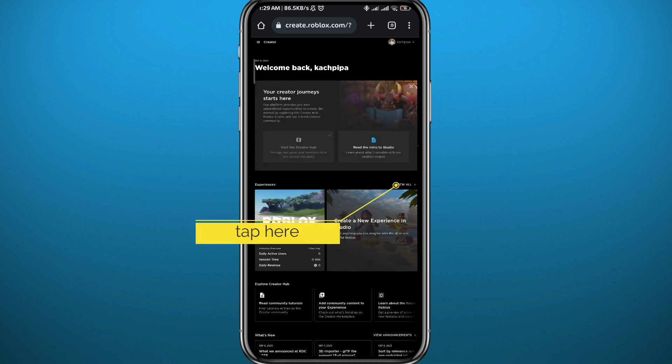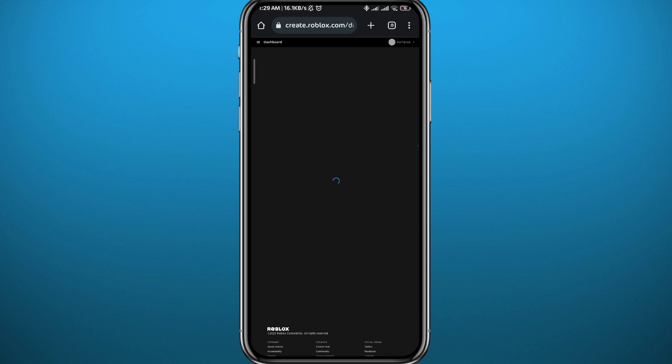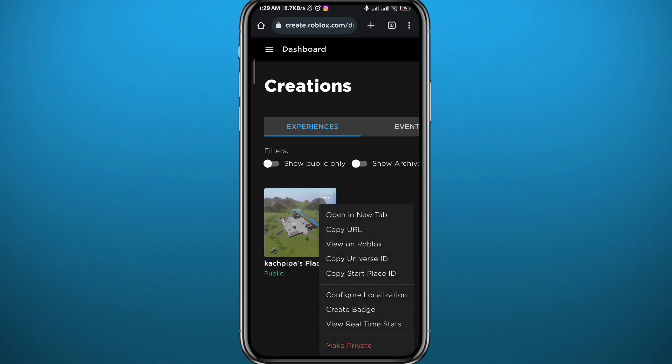It will take you to a screen where you need to tap on 'Experiences.' From your experiences, zoom in and tap on your place. Tap on it, then tap on 'Open in a new tab' — this will open it in a new tab.